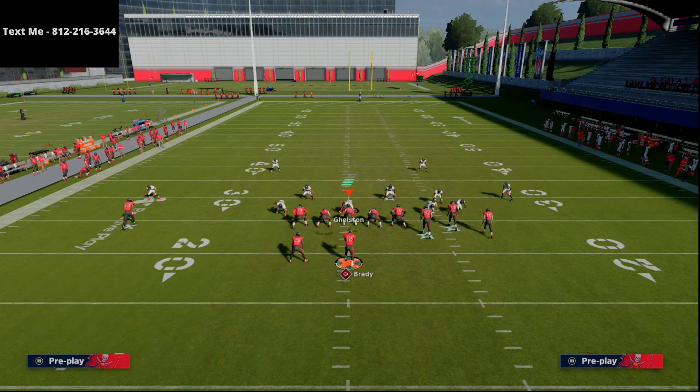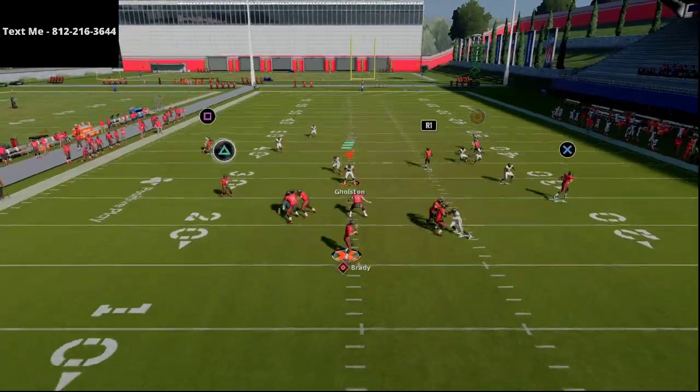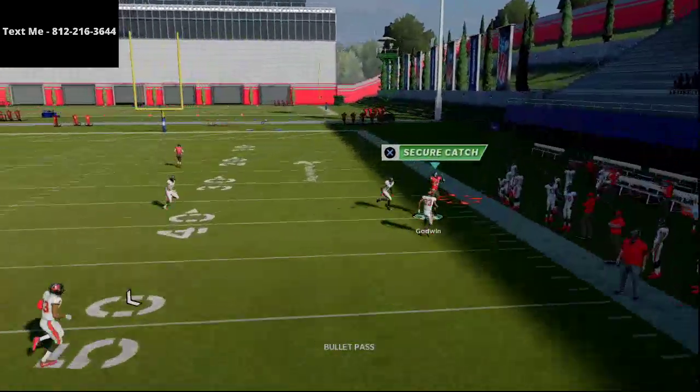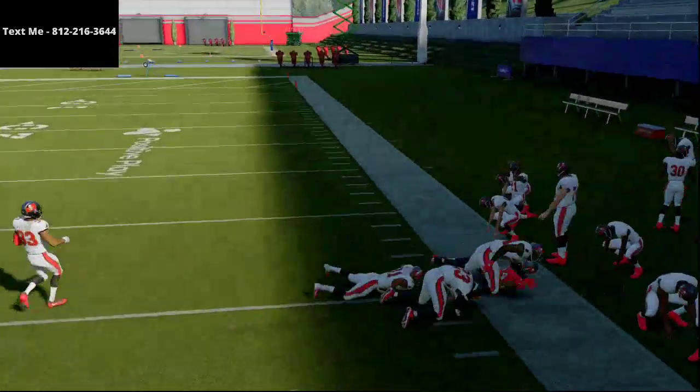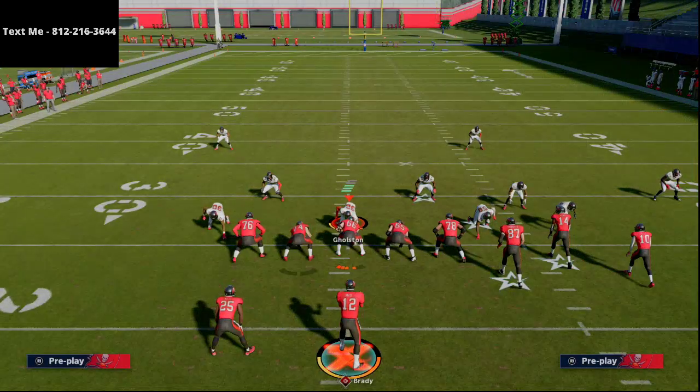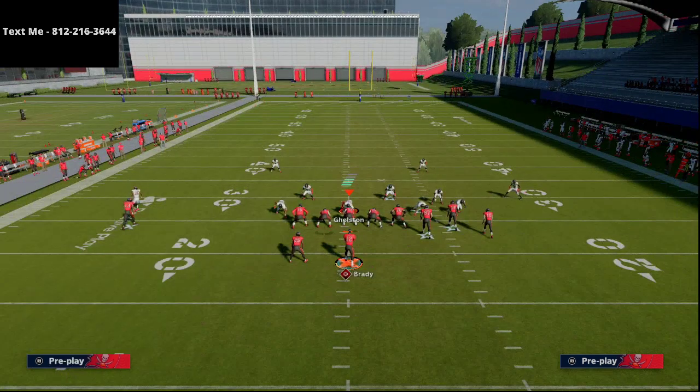Their next step might be to go to Cover 3 and run a Mabel coverage on the right side of the field. Typically out of Cover 3 people like to deep-half their outside guys. But again he's going to get out there, pass lead that up, and right in that little window you're going to get that possession catch all day long. Most of the time those zones won't be at 30 yards, but once you establish this route they will be.